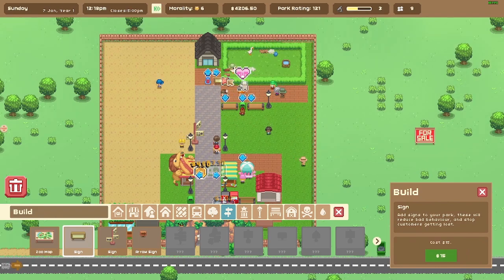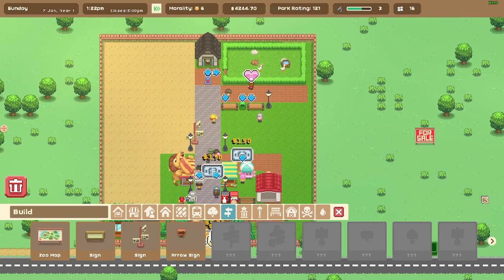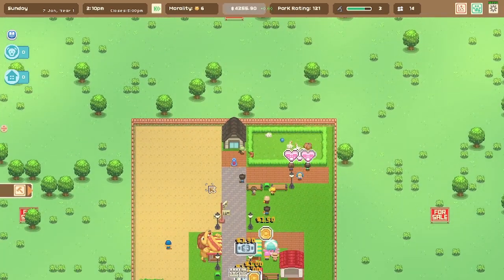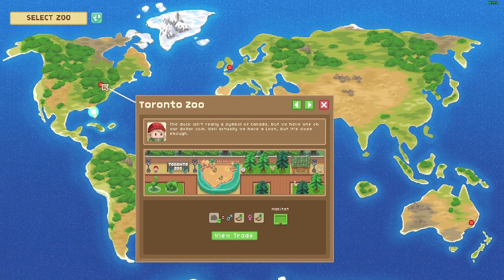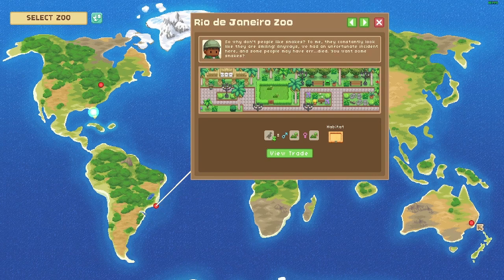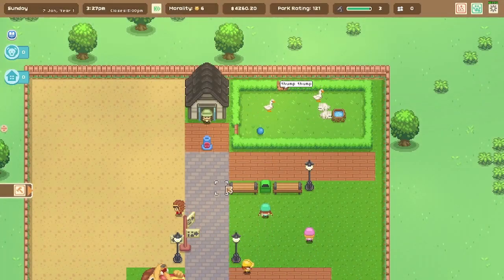We're doing well — plenty of animals in the enclosure and a nice setup. New sales record on the cola vendor! Let's see if we can trade with anyone on the world map — no, no, not there, not there. We still don't have as much as we want for trading.